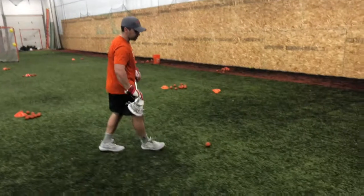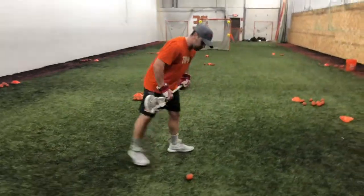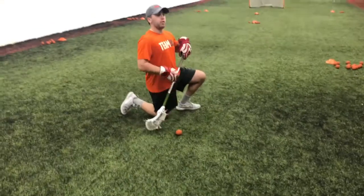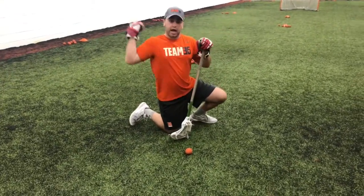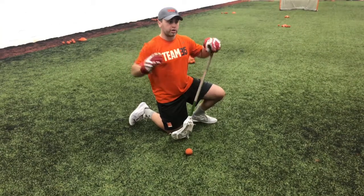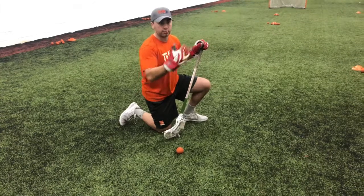The first one we'll do is the offensive exit. If I get down here, picture the net is in front of me, my net is behind me. So an offensive exit is forward to the opposing net.